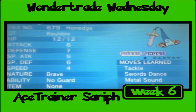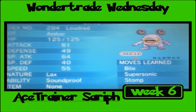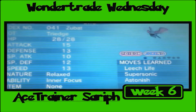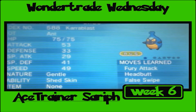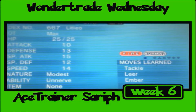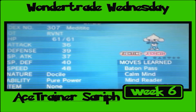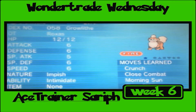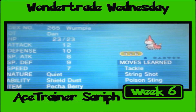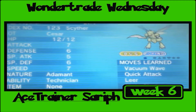A Brave Honedge, a Quirky Kabuto with Battle Armor, a Lax Loudred, a Modest Surskit, a Lax Zubat, a Gentle Aerodactyl, a Rash Shelmet, a Carablast, a Cranidos, a Litleo, another Surskit, a Beldum, and a Meditite with Baton Pass, Calm Mind, Mind Reader, and High Jump Kick — I like that. Also a Wormole and a Growlithe with Crunch, Close Combat, Morning Sun, and Flare Blitz — pretty sure those are all egg moves, especially since it's level one.